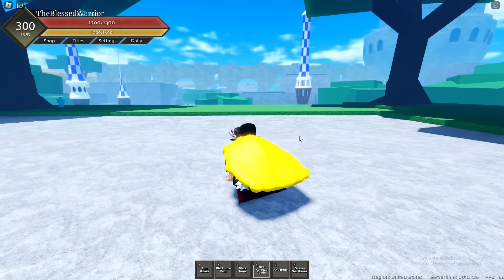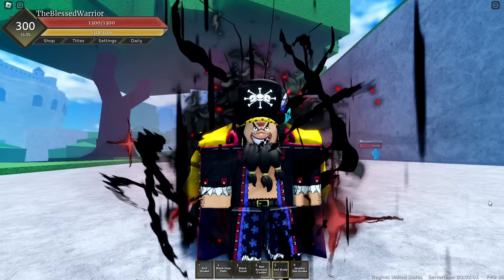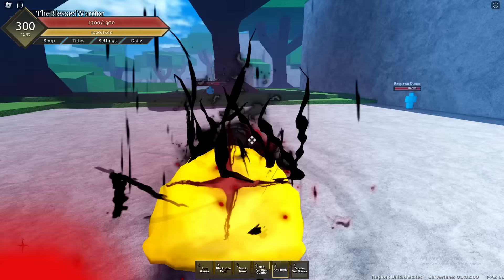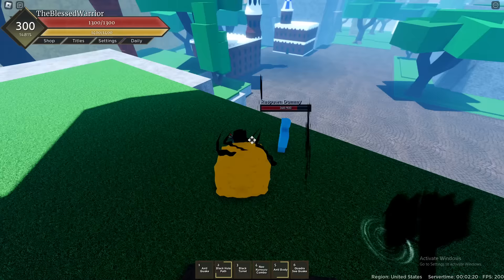Next one is Anti-Body - let's go ahead and use it. It gives you an aura. This is pretty much like a glass cannon: you take more damage but you also deal more damage, so use this at your own risk. As you can see, your moves will be doing more damage and stuff like that.